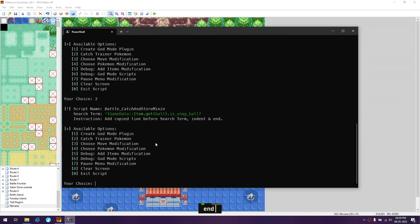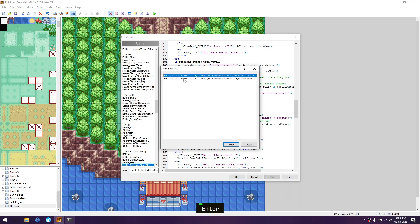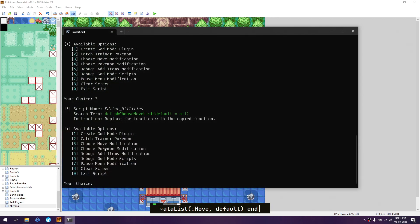Go to the scripts copier and select the third option. We need to change this function — press Ctrl+Shift+F and search for 'def pb_choose_move_list'. In the editor utilities, go to the first result, click Jump, select all of that code, paste it, and click Apply.